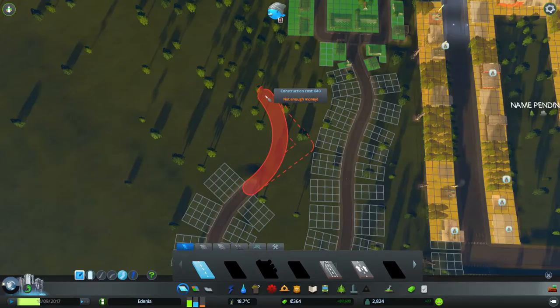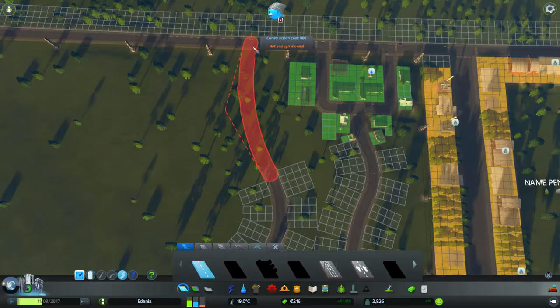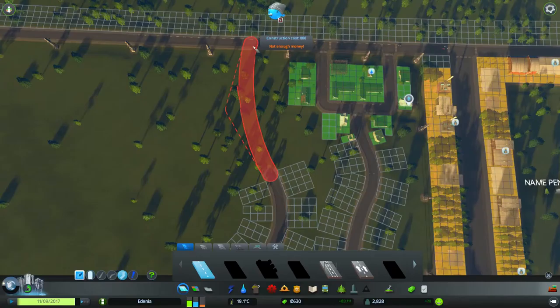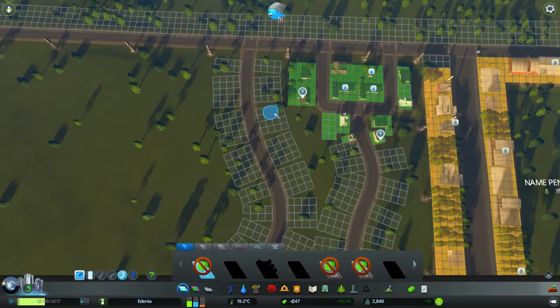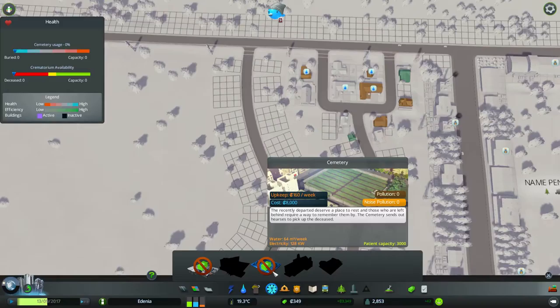We'll make this a nice natural-looking road system. These people will need services — a lot of services. They will need a clinic, garbage disposal, et cetera. We've unlocked death care if we take a look at health — so we definitely need a cemetery sometime soon. But first we need things like water, definitely need water.